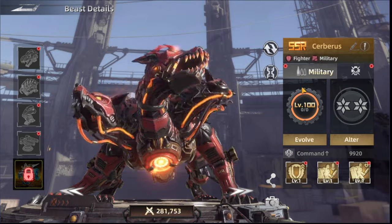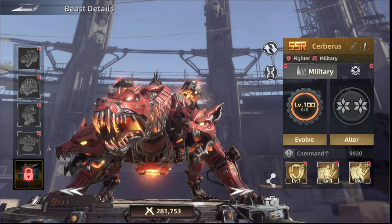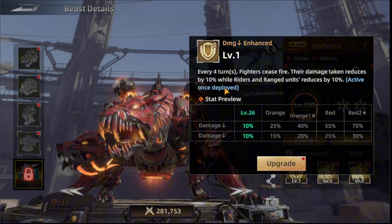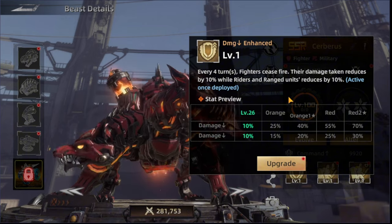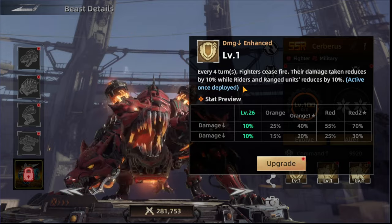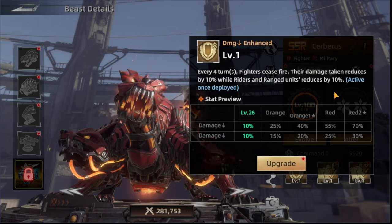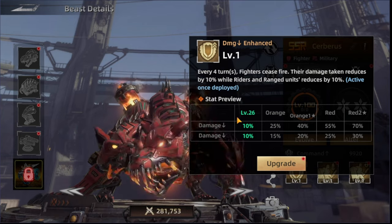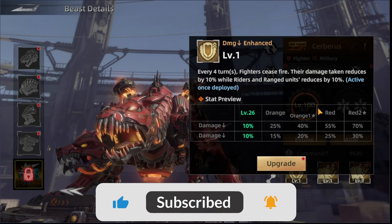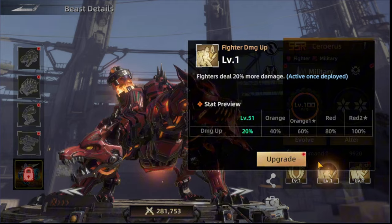The first military skill is damage enhanced or defense. Every four turns, fighters call fire and their damage taken is reduced by 10%, while riders and ranged units also have damage reduced by 10%. That's just the first level without upgrading, and upgrading it increases the percentage even more.